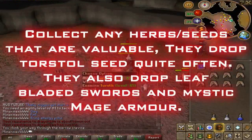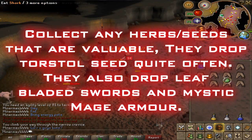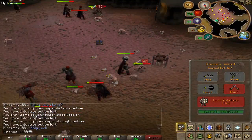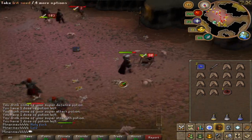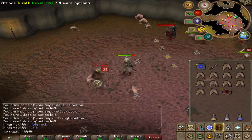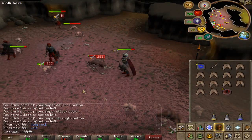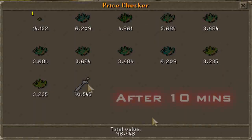What you want to collect here is herbs, seeds, and anything valuable. They drop a Torstol seed quite frequently — it's worth about 270k. I've got quite a few from here and that's a good boost. There are a lot of bots here though, which is really annoying. Leaf-bladed swords have gone down in price but they still drop them — it's about 40–45k, but it changes. They're very good herb and seed droppers. I got no luck in this clip but I started getting more later.